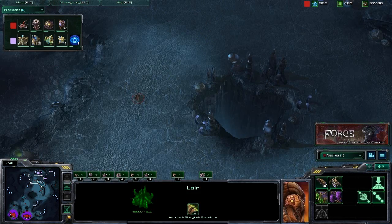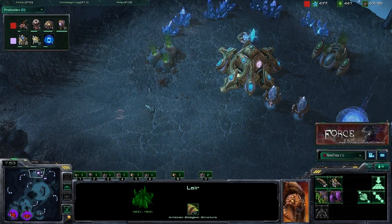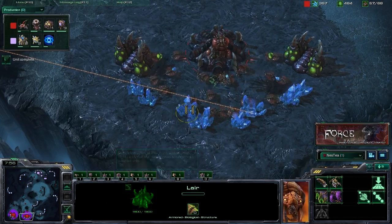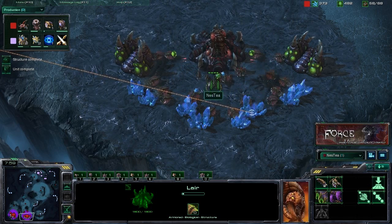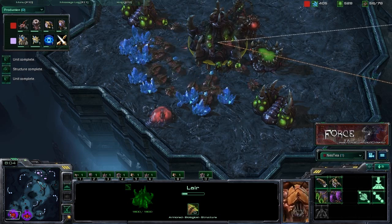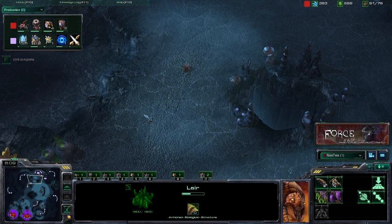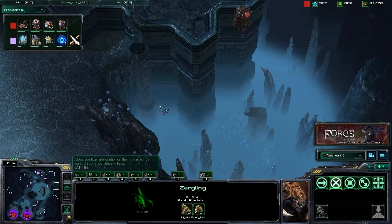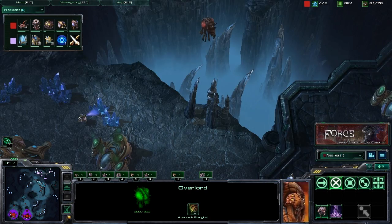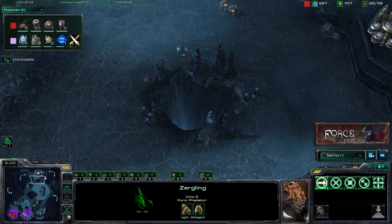This is one of the great things about Zerg — and also one of the tougher aspects of the race — in that you have to make the decision between using your larva for workers or using your larva for offensive units. You really have to adopt this scouting-forward play style and know what your opponent is doing at all times: taking advantage of overlords and Speedlings near your opponent's base, which allows you to safely work on your economy and only build units when you have to.